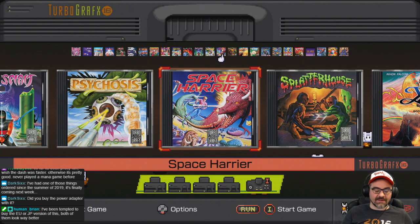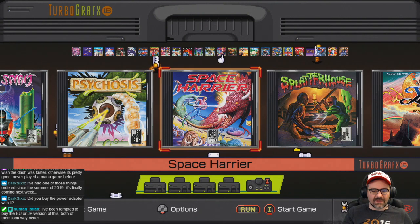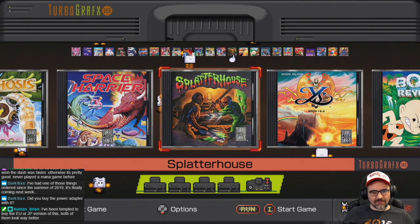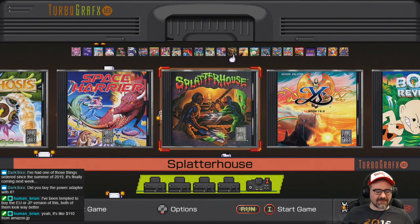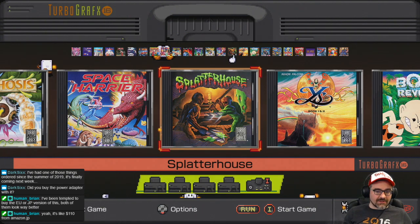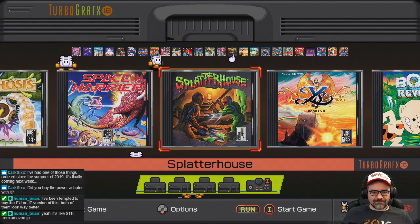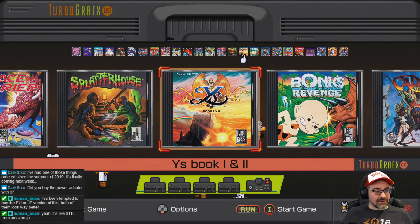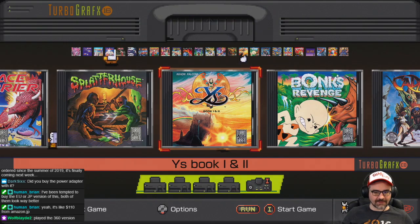Psychosis is a strange horizontally scrolling shoot-em-up. Space Harrier is a port of the classic Sega arcade game — I love Sega games being included on this. Splatterhouse is a port of the Namco action game, horror-themed, and was incredibly macabre for back in the day — the American version is a little bit censored. Ys Book 1 and 2 was at the time one of the best action RPGs ever made, and it still has one of the best soundtracks of any game ever made.